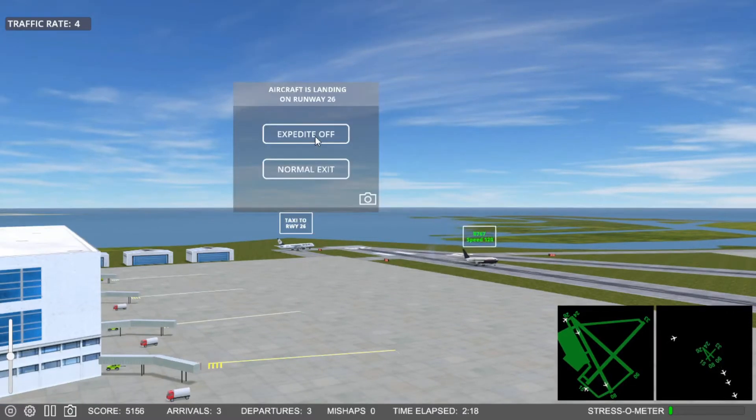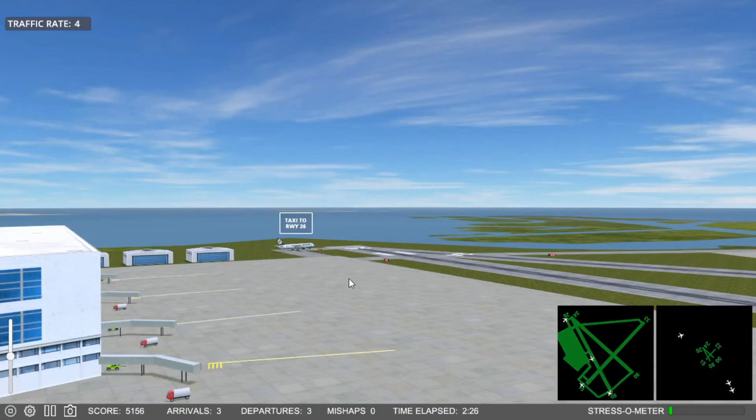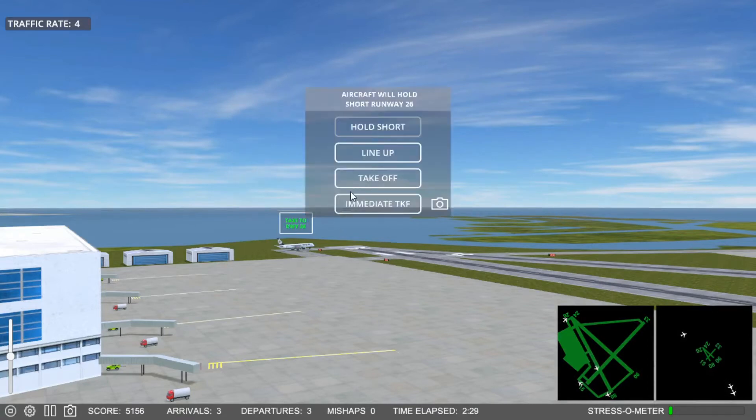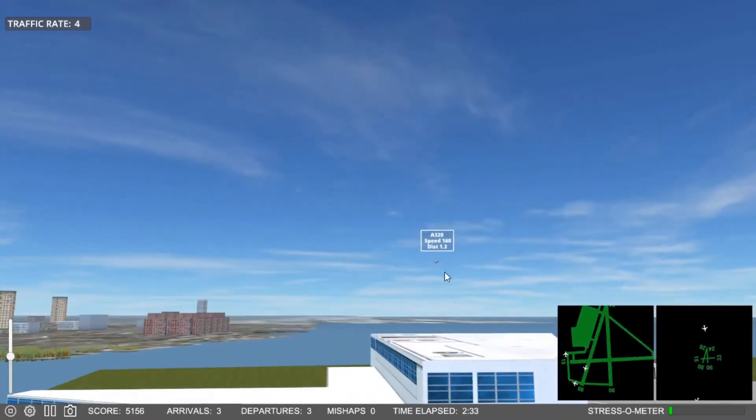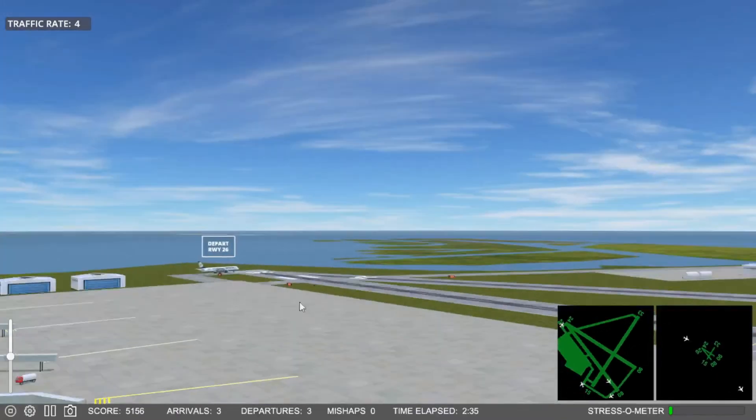Do I dare expedite this? Yes. First 4-0-9, X-side off, Runway 2-6. Copper Flight 5-0-5, clear for takeoff. And we'll let this one land on 2-4. It's because I have that departure on 2-6 going. I like to have a few planes on 2-4 because I have room to store them there if I don't get them across.